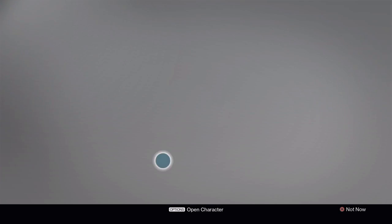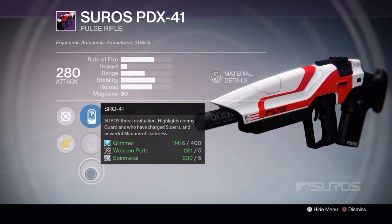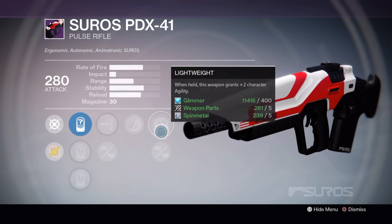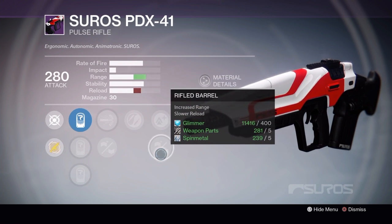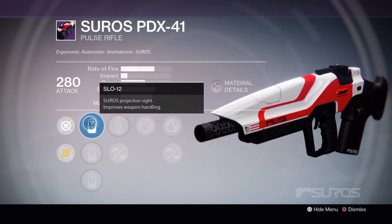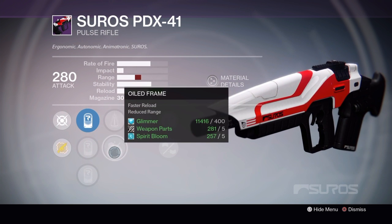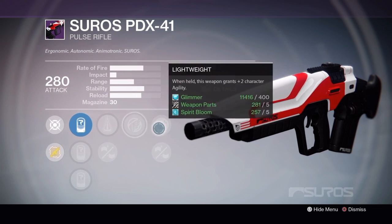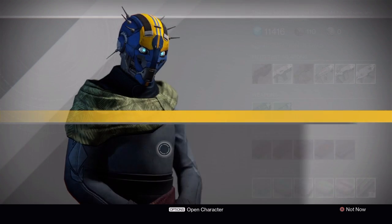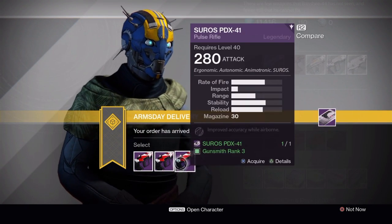Next up takes Spin Metal. Same scopes as Rank 1. We have High Caliber, Casket Mag, Zen Moment, Lightweight, Rifled Barrel. Then this takes Spirit Bloom and has the same scopes as the previous two. We have Oiled Frame with Perfect Balance, Icarus, Lightweight, Smallbore. That Smallbore should have been something else — but oh well, I guess I can't really complain.